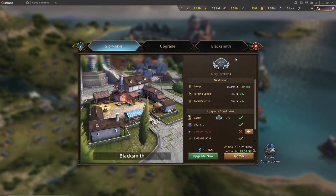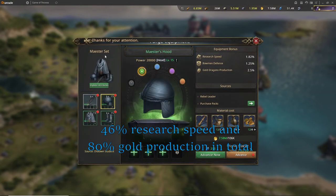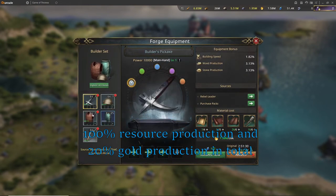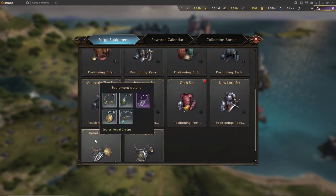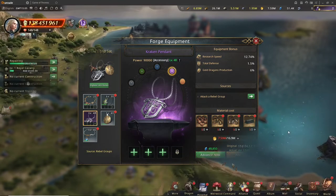Next up is the blacksmith. You will need this later on after you've upgraded everything — it enables you to put one more piece of equipment on your lord to get more production, but it's not really necessary early on, so keep it in mind for later. The equipment paths to focus on are the maester sets, which give a lot of gold production and help finish research faster. The builder set also gives a lot of production and building speed, along with a hammer for gold production. The champion set gives gold production and research speed, and in the Rebels End set there are additional gold production pieces to focus on.